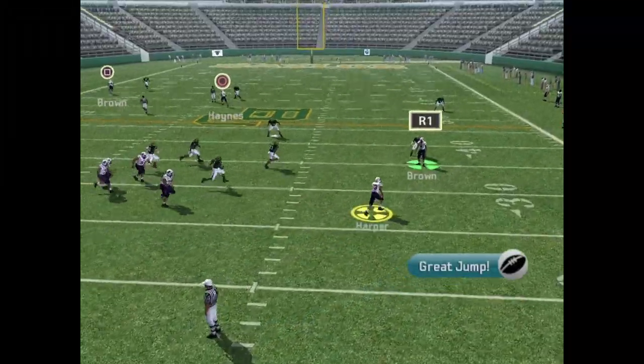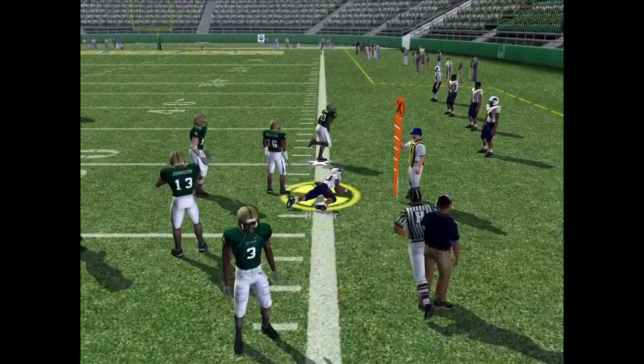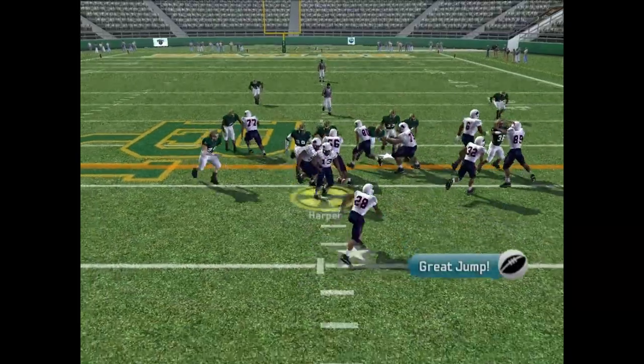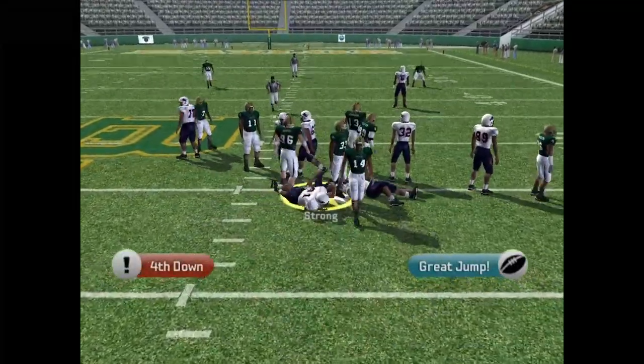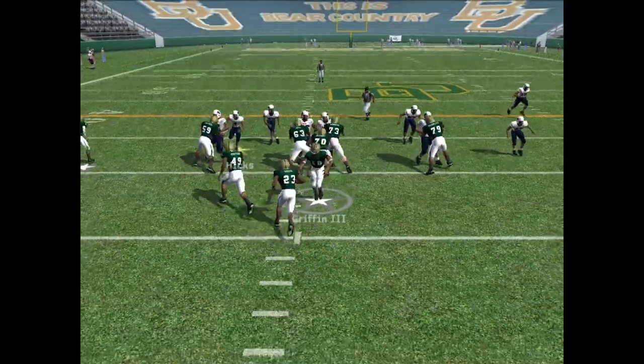Howard with the ball. Harper scrambles right, going to take off and try to get the first down — he's a little short, second and inches. Hand the ball to Strong and he gets popped. Fourth down coming up, we give the ball back to Baylor.